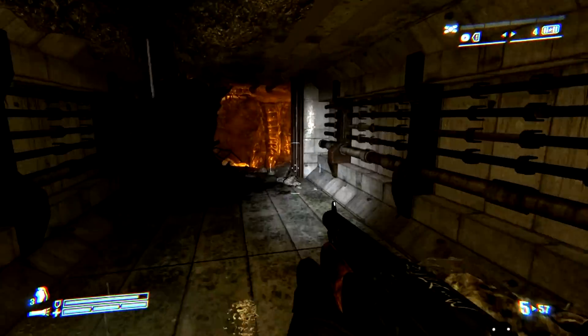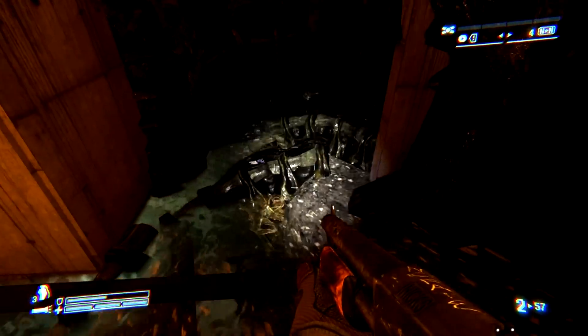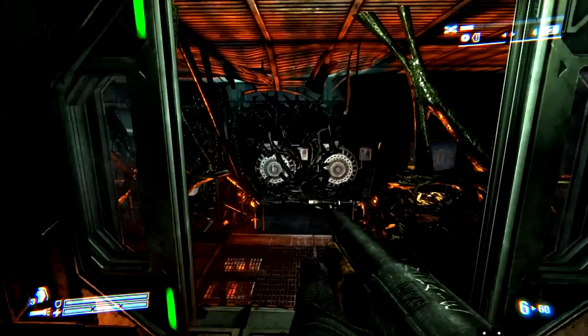Then carrying on through here, you'll come to this section. You'll have a left and a right option to take. Take the left option, drop down, turn around, and underneath there — that drop that you just came down — are Macaulay's tags.